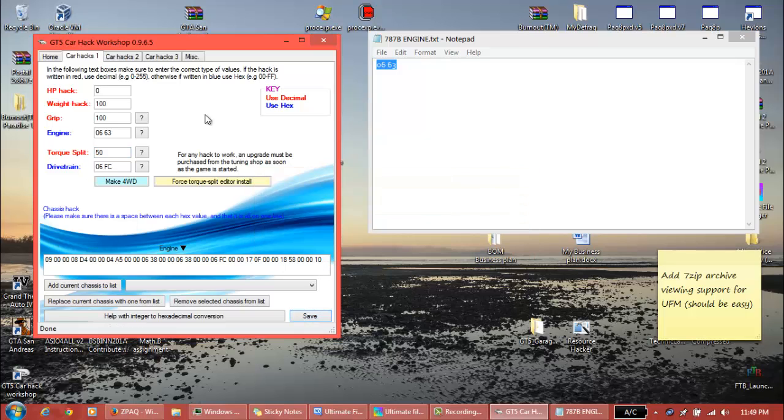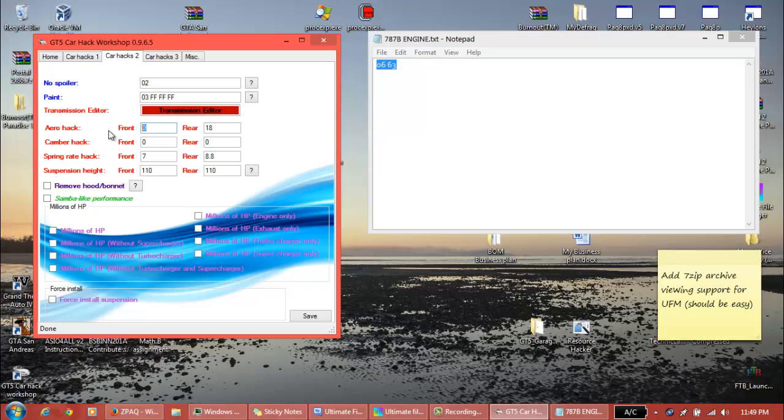Now we can get onto the downforce hack. I always like to have about 15 to 20 on the front and about 40 on the back - it makes the car stick to the ground a little bit better. But in this case we are going to raise the horsepower hopefully very high, so I actually want to put a lot of downforce on. You can have up to 255 on either the front or the back. I'm going to put 200 on the back and about 50 on the front.